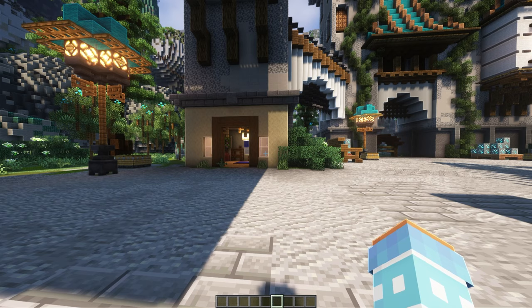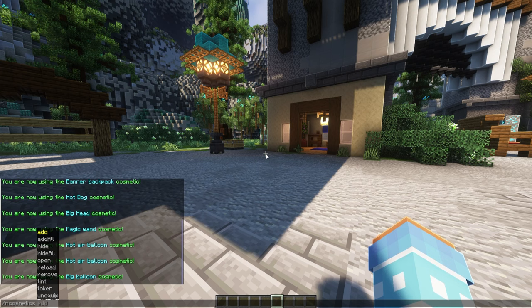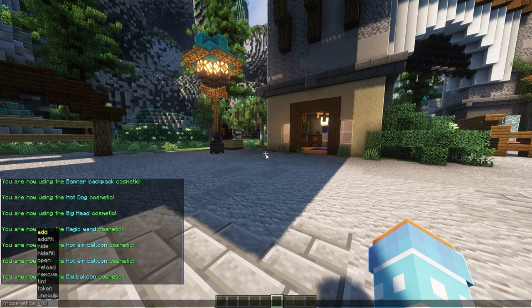One disclaimer: if you try to remove any of the cosmetics in creative mode it will glitch, as this is primarily made for survival-based players. There are some more commands — if I ever say 'mc cosmetic' instead of 'mcosmetics', my bad. You can do 'add all' and then the player name to add every single cosmetic available on the server to that player. You can also add a singular one, do 'hide all' to hide all cosmetics for a player, or 'unequip' to unequip any cosmetic.